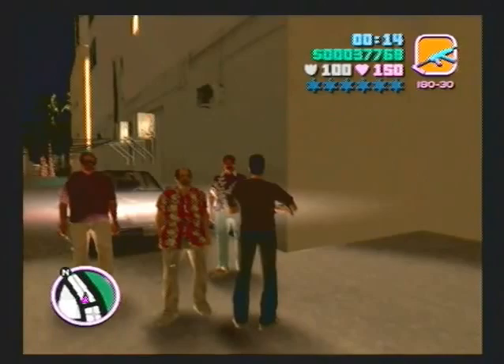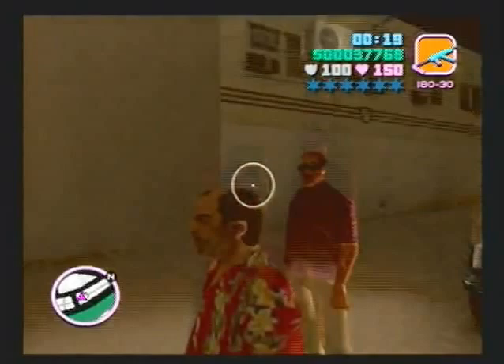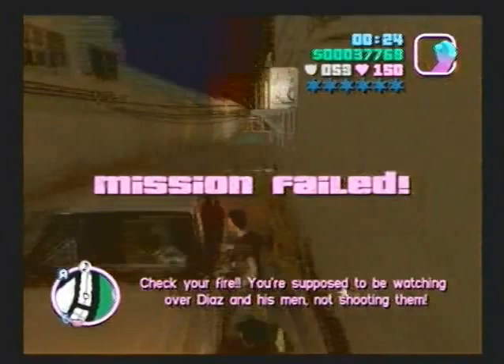Welcome back to Grand Theft Auto Vice City. Before doing a mission called Guardian Angels, which is what this mission is called and I'm in right now, I'm going to acquire this important guy. Pop his head off - and yeah, they're shooting at me. Check your fire. Mission failed.